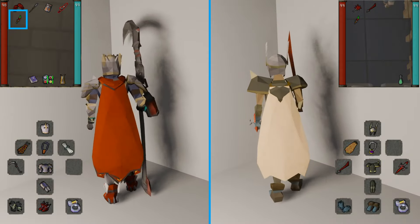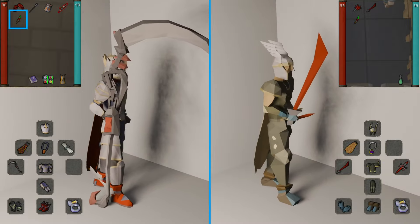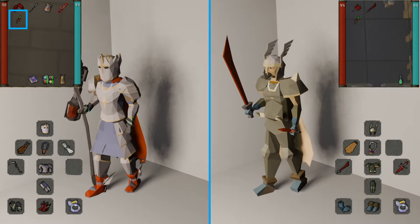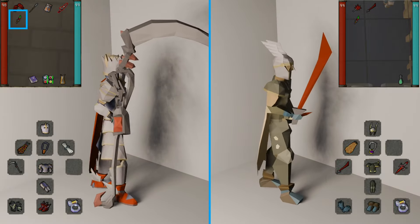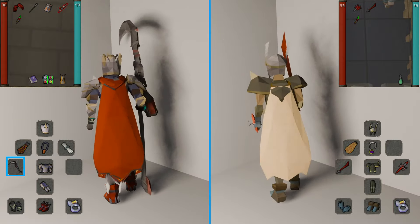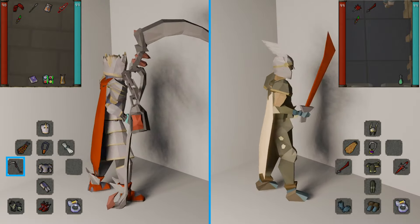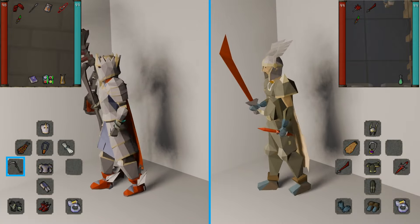The weapons are the most important part. You'll be using melee during all three boss battles, and each boss is weak to either Crush, Slash, or Stab, so you will need a melee weapon for all three different styles. Your best in slot for Slash is going to be the Scythe — and it rips through the Blood Moon. If you don't have a Scythe, a Salad Blade or Tentacle Whip will do just fine.